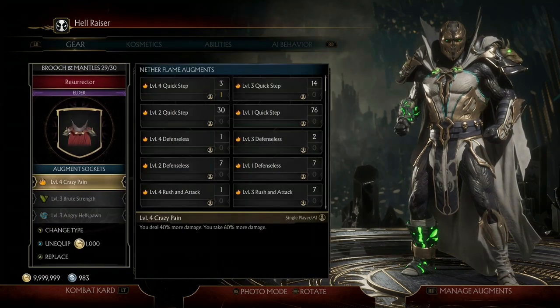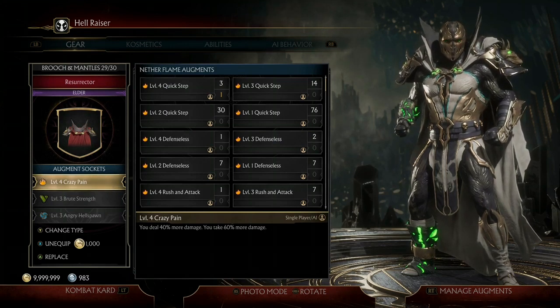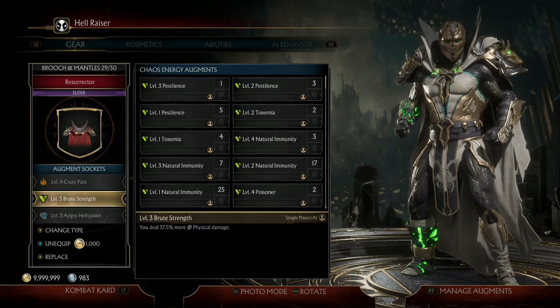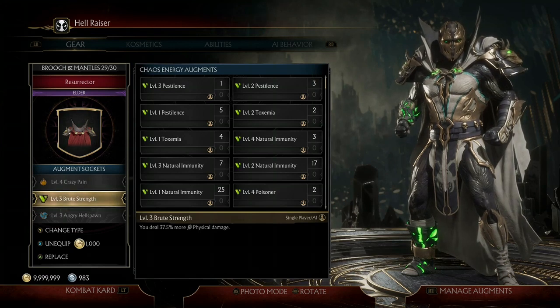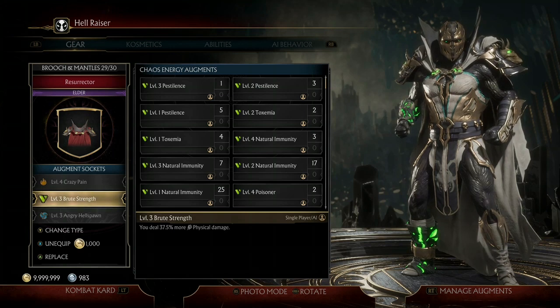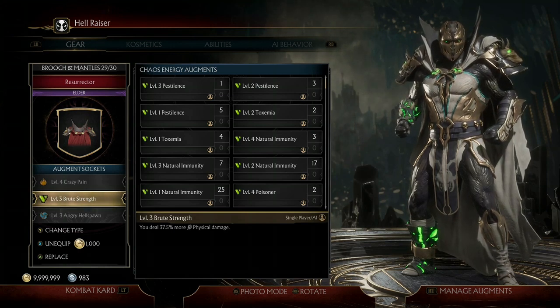Next is Crazy Pain. I deal 40% more damage if I take 60% more damage. Since we're just one-hitting them, the only thing this augment is really giving us is the 40% extra damage. Next is level 3 Brute Strength, which makes us deal 37.5% more physical damage. This is really good because Spawn does the majority of physical damage, and almost all of his crushing blows do physical damage as well, so having the extra 37.5% more damage to those crushing blows is very helpful.